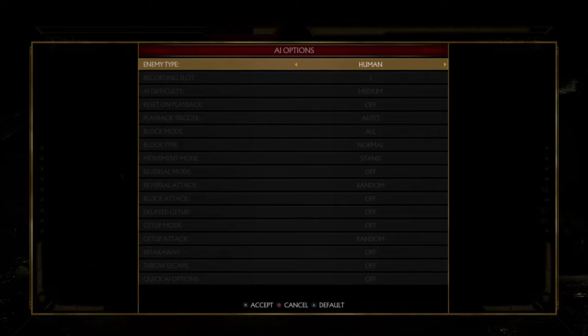Scarlet has one that doesn't get a crushing blow on either throw. Kitana has one that doesn't get a crushing blow on either of her throws either. Shang has a special requirement for getting a crushing blow off his throw. I'll provide a list in the Discord about who gets what.